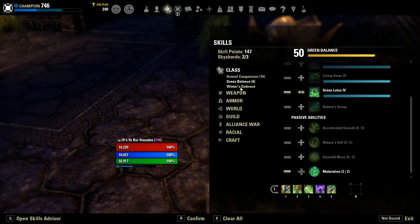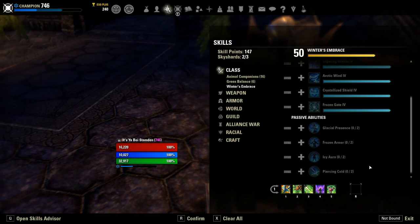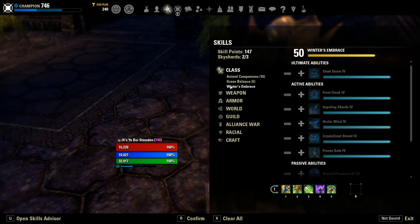Since this is going to be a beginner-focused guide, we're going to skip Winter's Embrace. There are some passives in there you can pick up as you go on, but I'll skip those for now. So, Animal Companions and Green Balance.